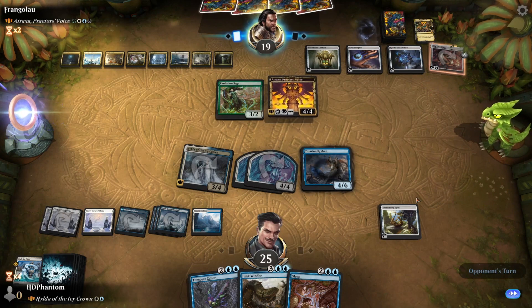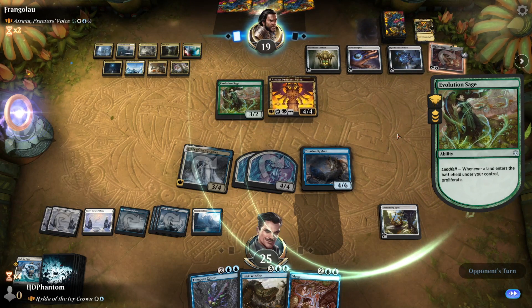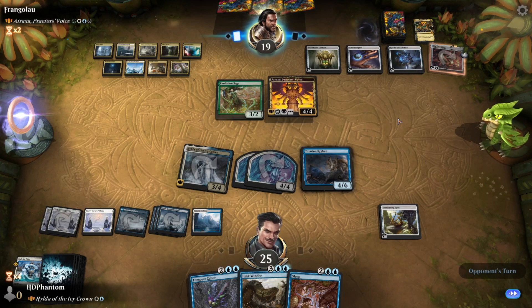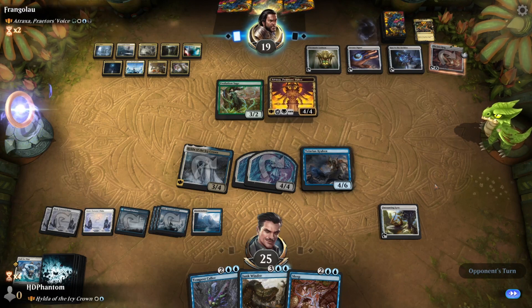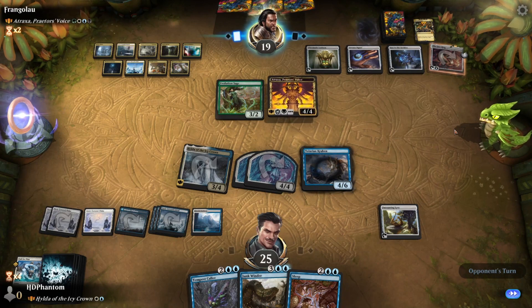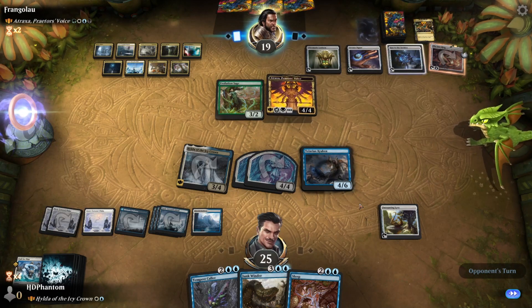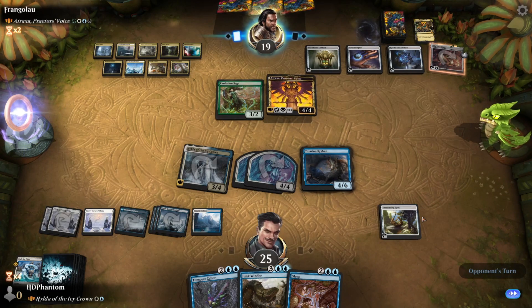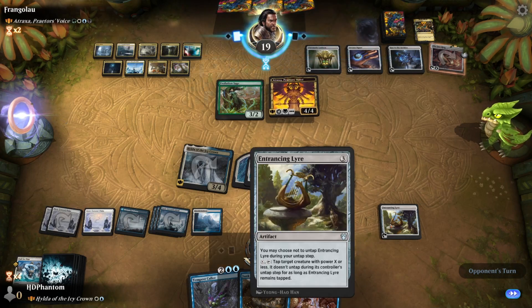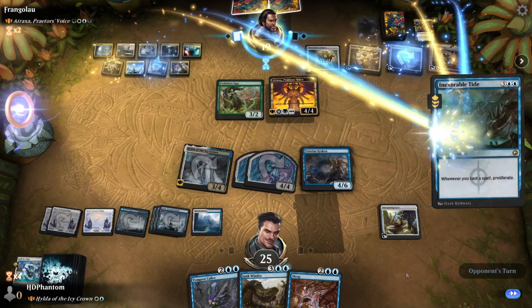We'll see what our opponent finds. They proliferate the ring — interesting. I don't think they'll have a way to untap the One Ring, but either way they're now taking three damage at the start of their next upkeep. We're going to get to tap down two of their creatures — they won't swing with the Evolution Sage. Now that we have four creatures on the battlefield, we get the same value out of putting +1/+1 counters. More proliferation — that's fine. Swing with Atraxa.